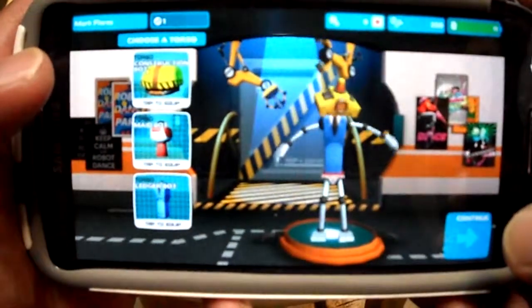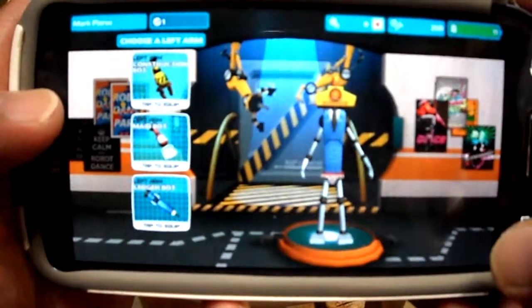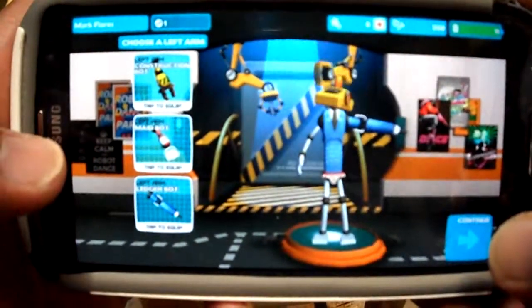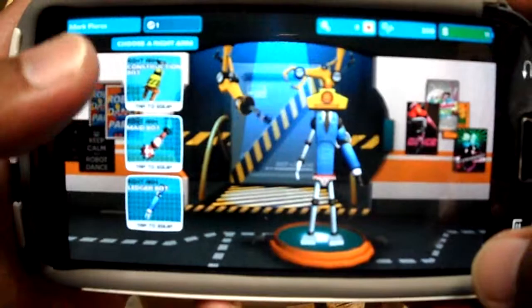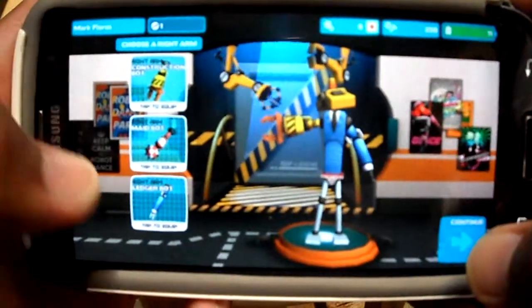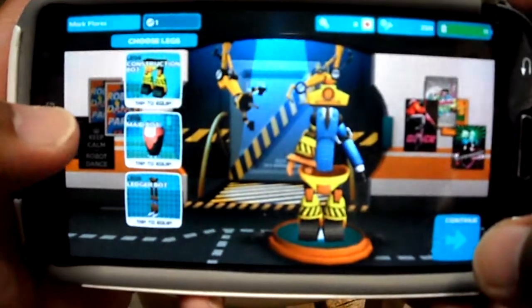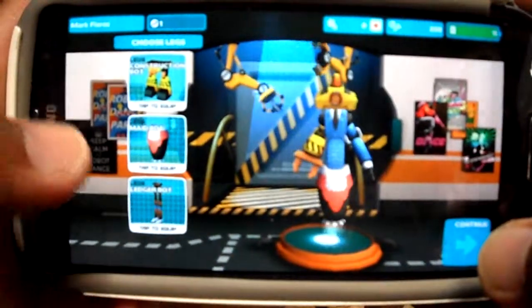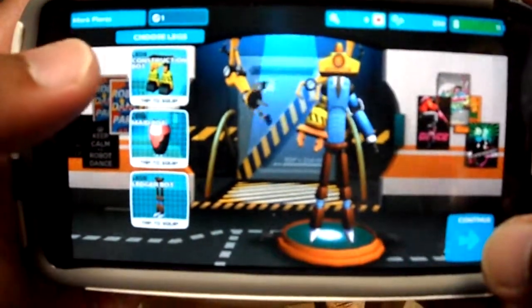I'll go with the ledger. Construction hands, yeah. Let's give him a suit. Another hand — we'll make that construction. Legs. Didn't realize he had like little mini briefs or something. Oh, he's floating, nice. Too tall. Let's go with that — kinda looks like a sumo wrestler.